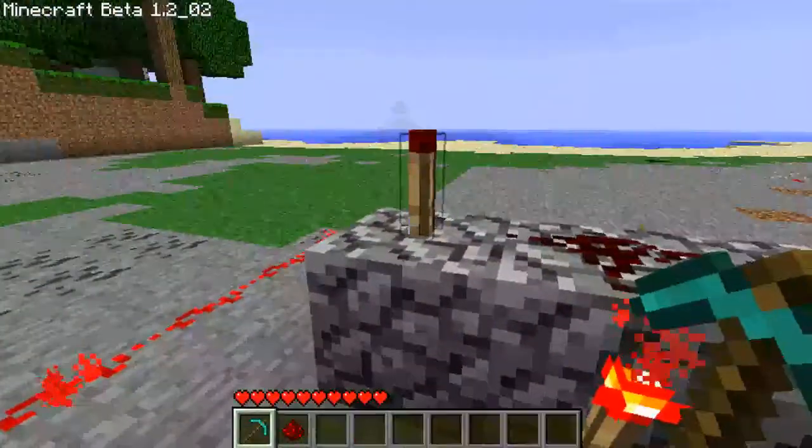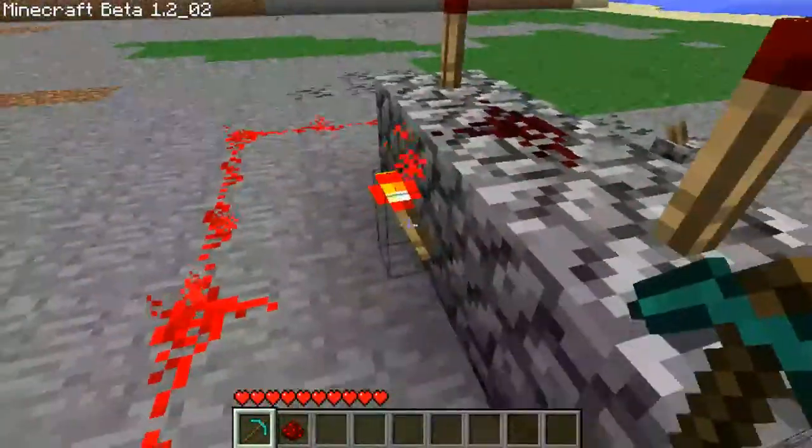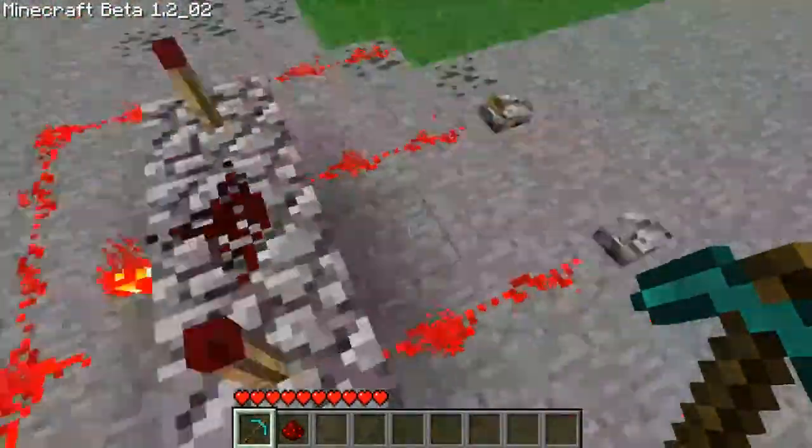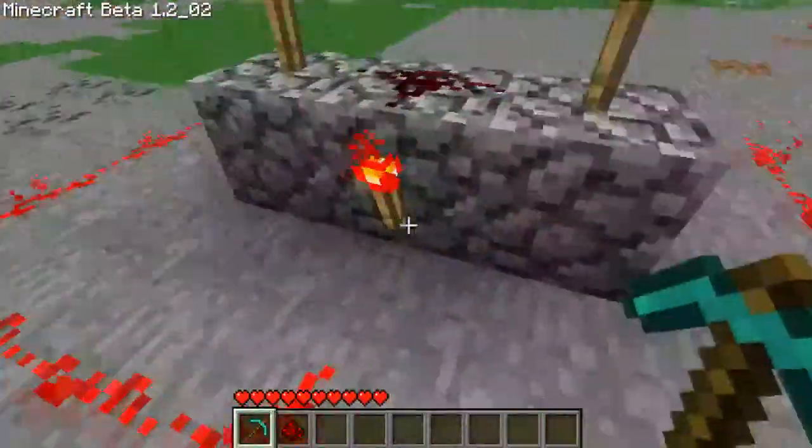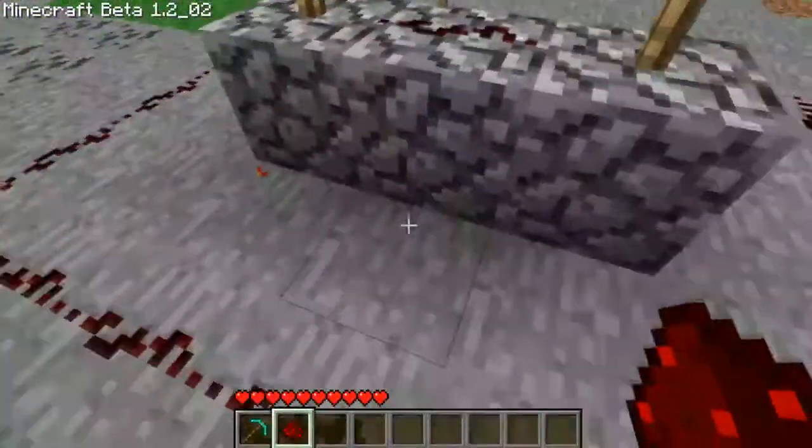Basically, if either one of these torches are on, it will turn this torch off. So both these torches need to be turned off by the inputs. And you can turn this into a NAND gate by removing the torch and replacing it with Redstone dust.